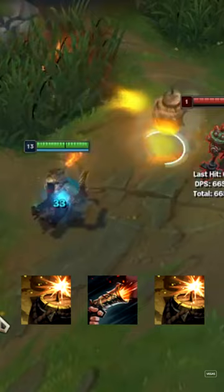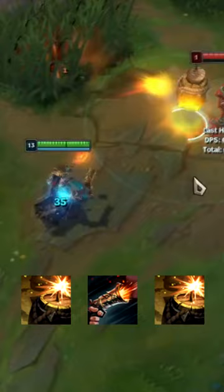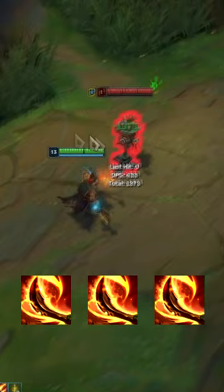Secondly, the double barrel combo. It's a lot harder to do, but mastering it makes you a lot less predictable. Place one barrel, cue it, and E right away. Since you need to place the barrel during your cue's travel time, your cue must be cast at max range. Be careful — the window of error is very small.